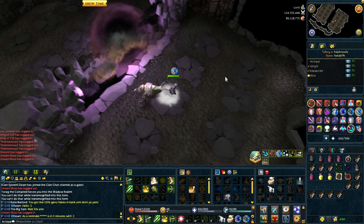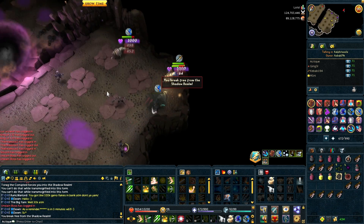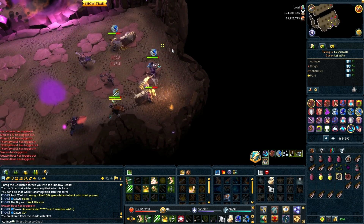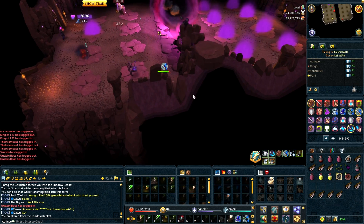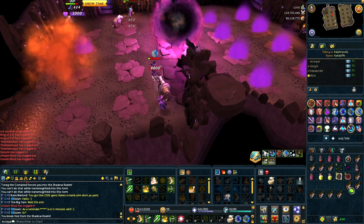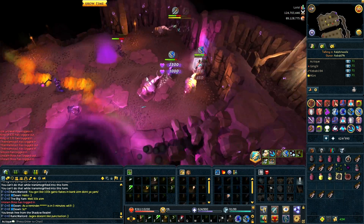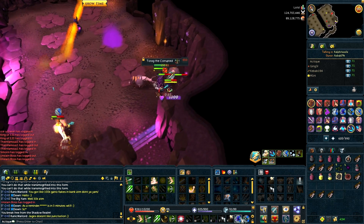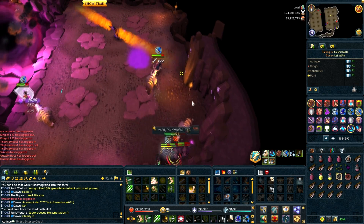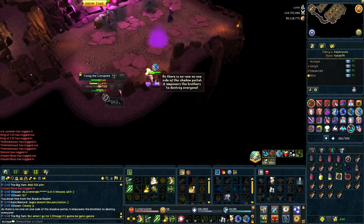Karyll will no longer start his bombing run while still on his platform and will no longer run back to his original position if attacked by a familiar. The range of Karyll's bombardment attack has been increased. The brothers can no longer enrage until Karyll has finished his bombing run. Undead versions of the brothers will now be hidden underneath alive versions if they are stacked, and the Shadow Realm mechanic has now been reworked.